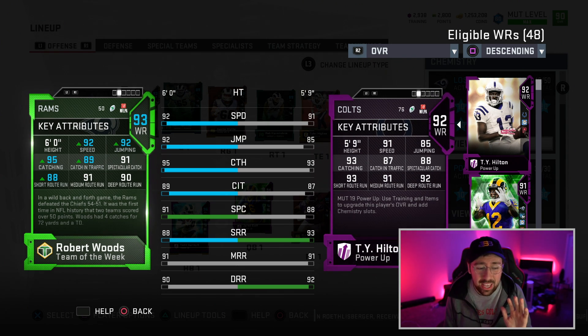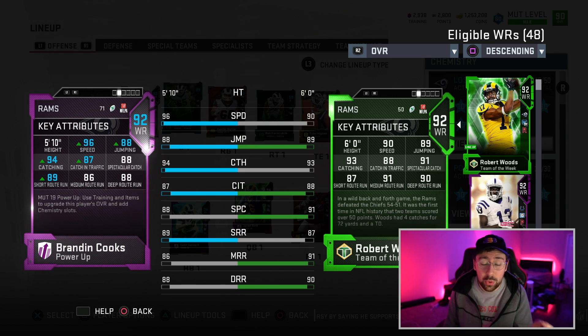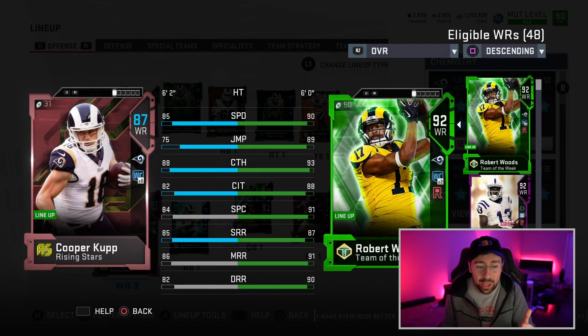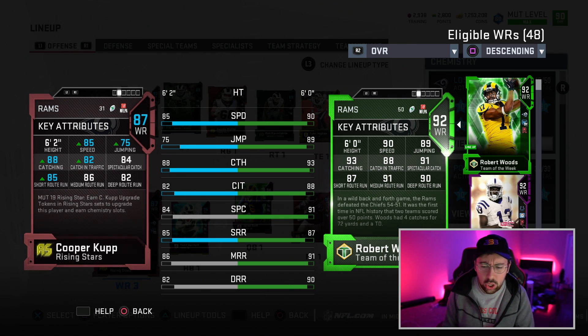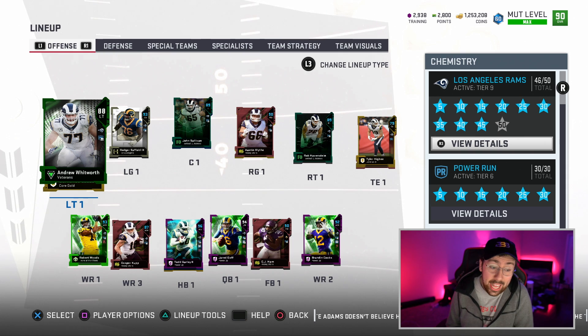Our number one wide receiver is Robert Woods, 93 overall — 92 speed with the chemistry boost, 92 jumping, 95 catching, and good route running. We also have Brandon Cooks at 92 overall, an absolute burner with 96 speed and 94 catching — he'll be used on screens and deep balls, he's going to be a beast. Our slot receiver Cooper Kupp is an 87 overall rising star with West Coast chemistry, 85 speed, and 88 catching. We also have Josh Reynolds, Pharaoh Cooper at receiver, Tyler Higbee and Gerald Everett at tight end.